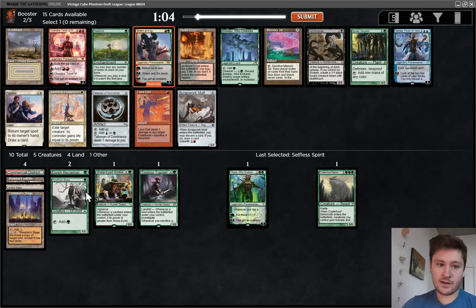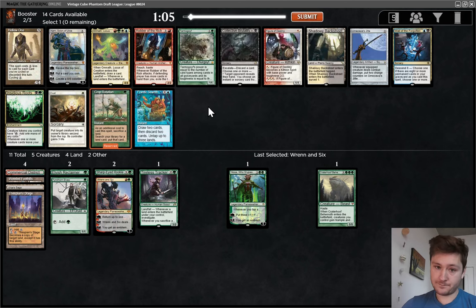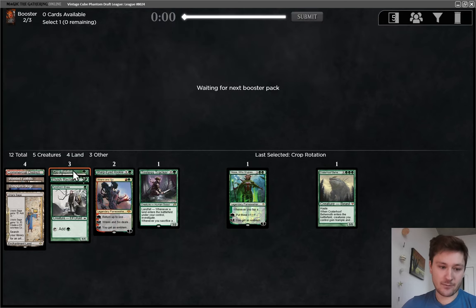There's also Fastbond, which is pretty good too and could maybe come around, but I think we still want to take the Ren here. Then try to wheel either Bazuzu or Fastbond. There's Crop Rotation — I think that's the pick. Could play Karn, but we have no Saga targets so far. Hopefully we can get some. We passed a few, to be fair — it's our fault we don't have any. I will take Crop Rotation. Good for finding Saga.